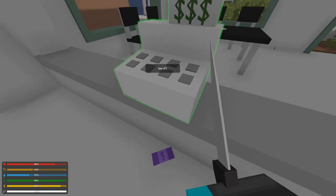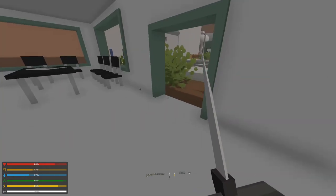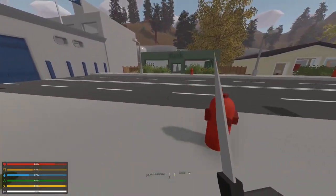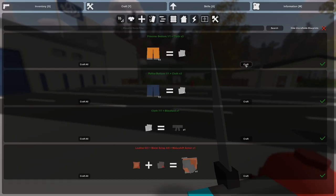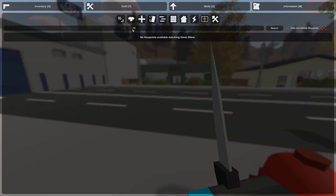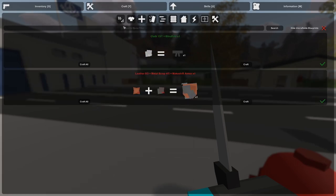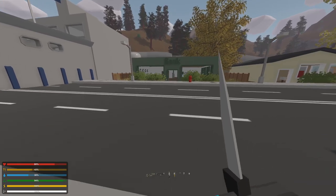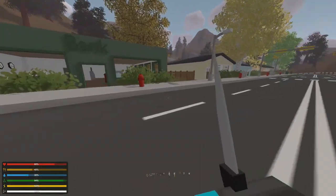You can check cash registers and get money from them. Unless you're on a multiplayer roleplay server, the main thing you can use money for is actually converting it into cloth in the crafting menu. It's a fairly tedious process to get enough though, so I'm not going to bother right now.